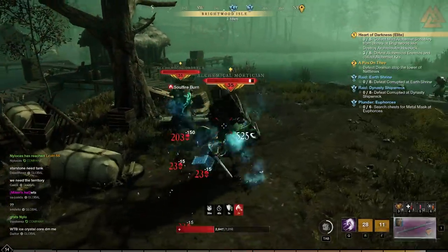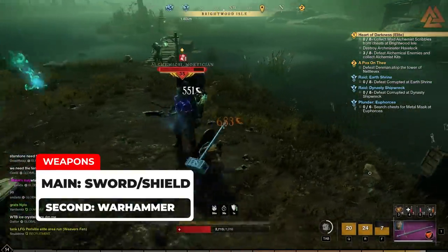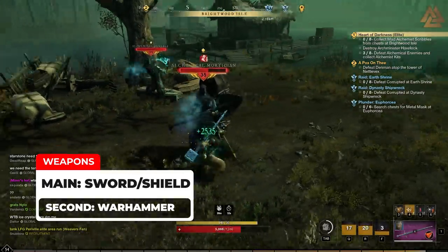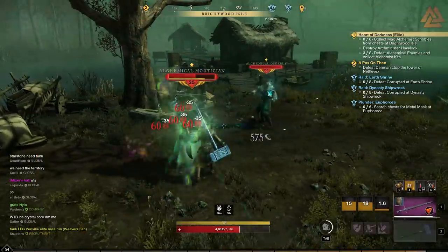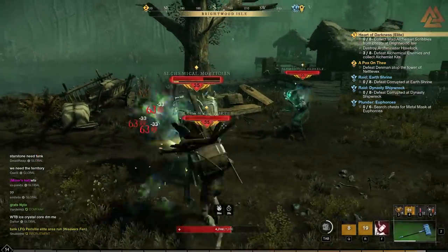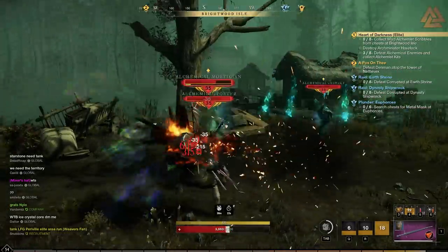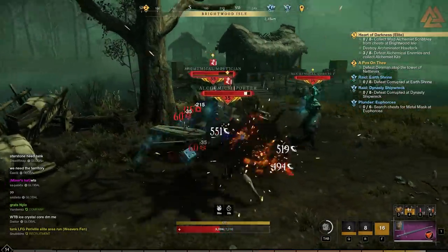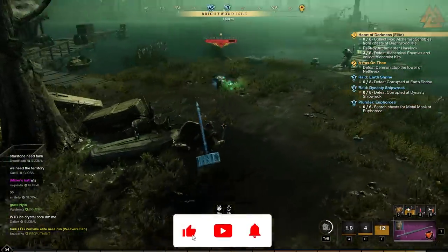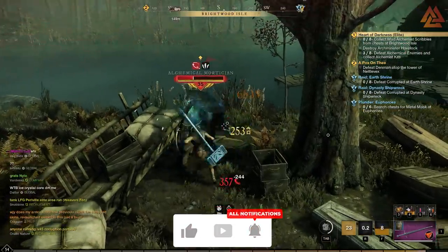For this build, we're going to take the Sword and Shield as our first weapon, because no other weapon gives as many defensive buffs and tanking-focused passives. Then our second weapon is going to be the Warhammer. I know some people are really big on the Greataxe and the Hatchet, and that's fine, but the Warhammer has better AoE taunts and has a passive that restores health when you deal damage with a Warhammer ability. The Greataxe does have Gravity Well and Maelstrom, but the Warhammer edged it out with that self-healing.